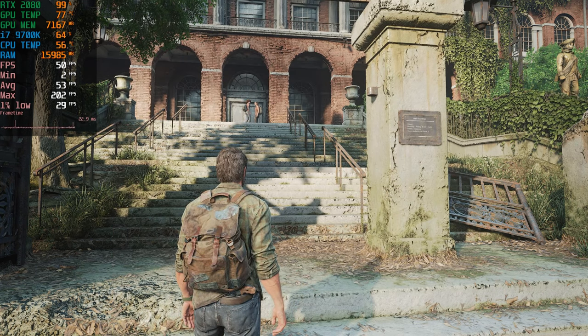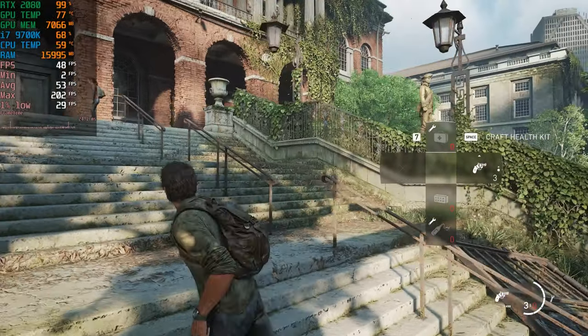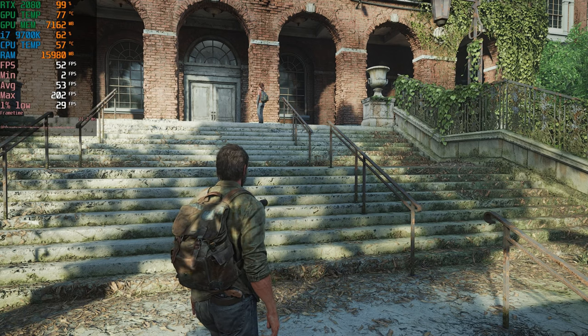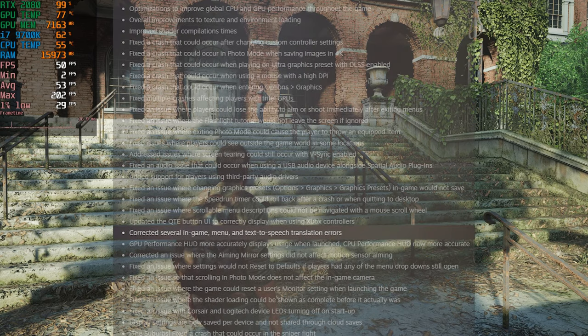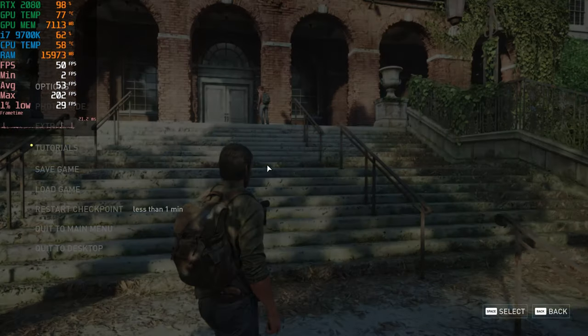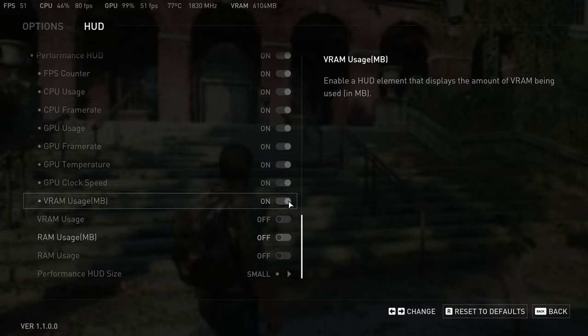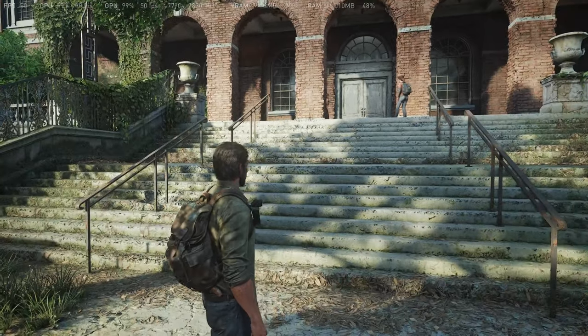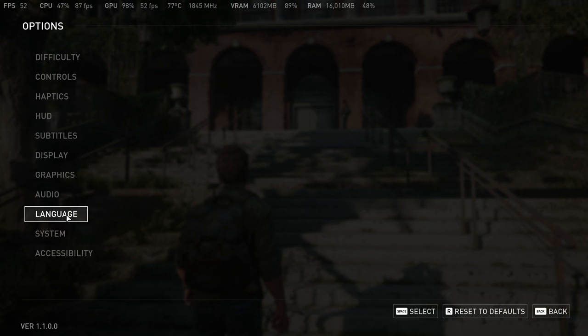Updated the QTE button UI to correctly display when using Xbox controllers — there are quick-time events before this area but I played with keyboard and mouse up to this point because the controller was bugged out in early patches, so let me know if it's fixed. Fixed several in-game menu and text-to-speech translation errors — cool. GPU performance now more accurately displays usage when launched, and CPU performance is now more accurate — that's cool.